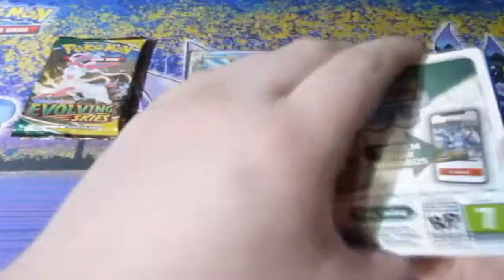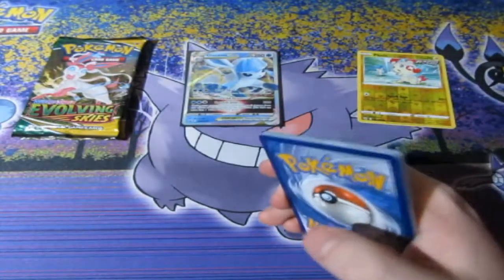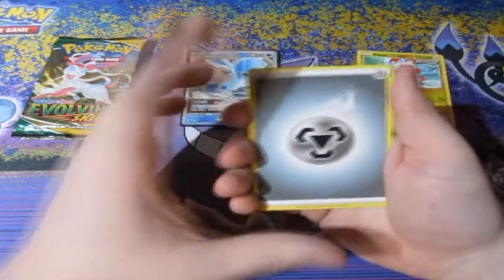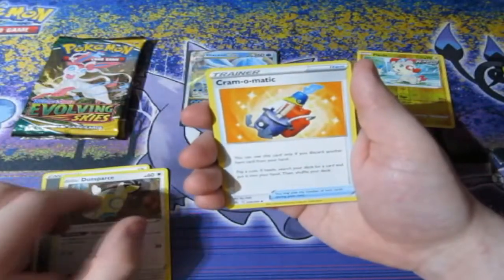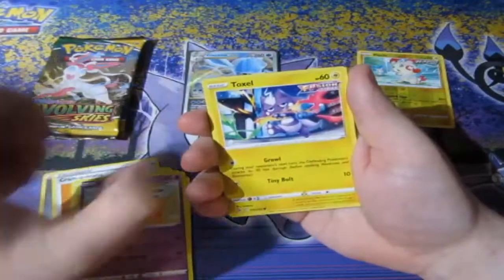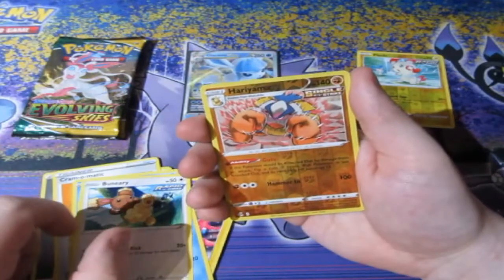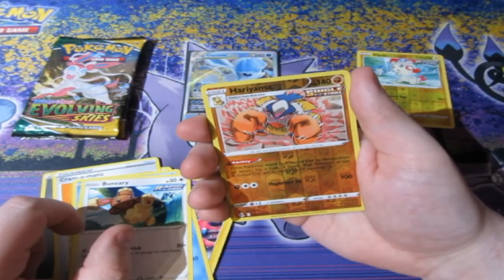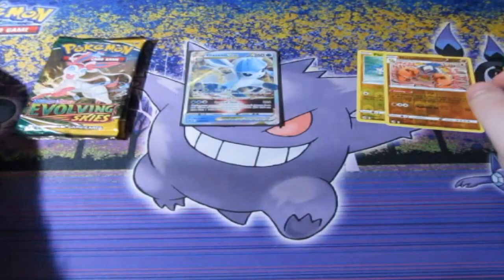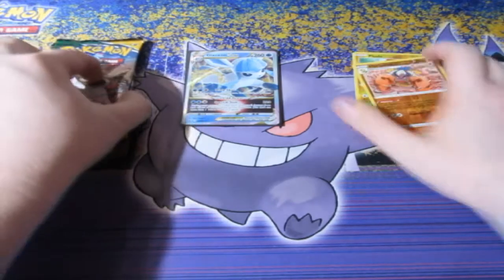Can we get something out of this one? Here's your code and it's gone. One, two, three, four — let's have a look. We got ourselves a Metal Energy, Dusknoir, Cryogonal, Lapras, Stufful, Sigilyph, Toxel, Totodile, Bearnie, Varoom, Hariyama, and an Arachnid. Fusion Strike wasn't anything good there, but I still have my hopes and dreams for Evolving Skies.